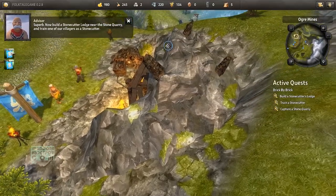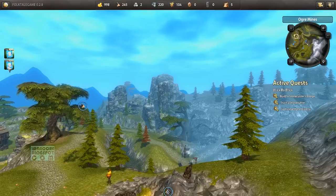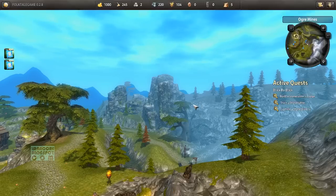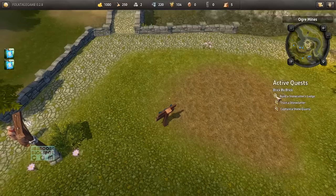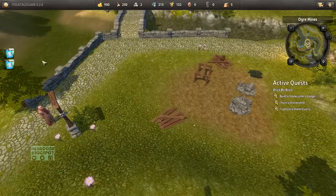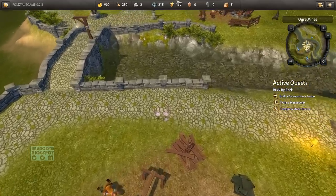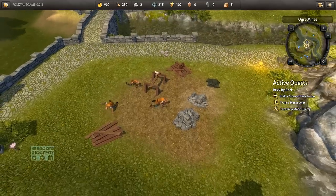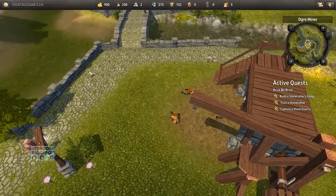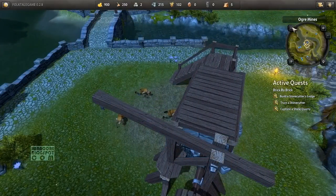Now build a stonecutter's lodge near the stone quarry and train one of our villagers to be a stonecutter. I've somehow frozen the camera — I have no idea what I just did. And there's the stonecutter's lodge. I don't know what these buttons are for — oh, they're gone now, vanished. I still don't know how to rotate the camera. The tutorial hasn't mentioned that, or else I've missed it entirely.